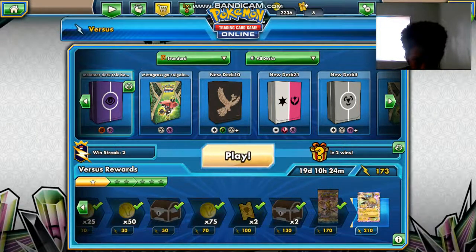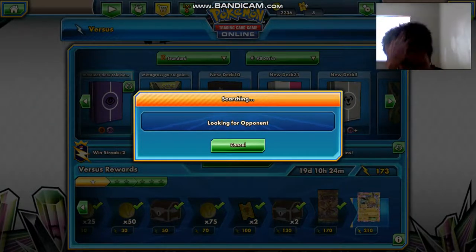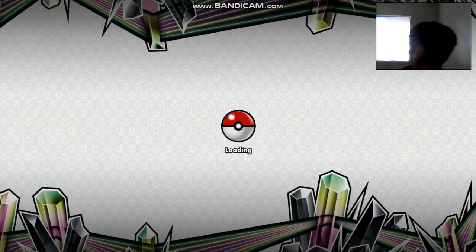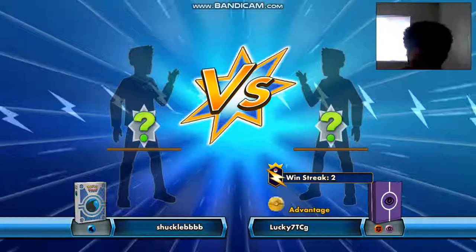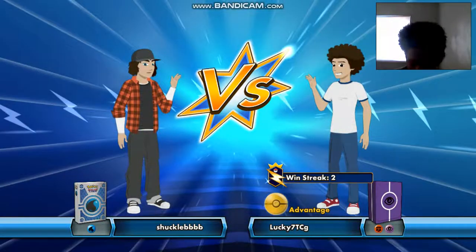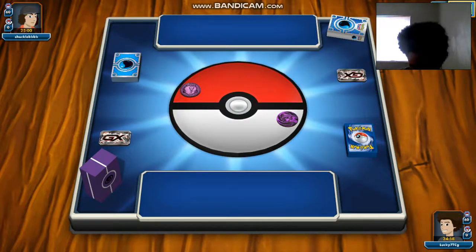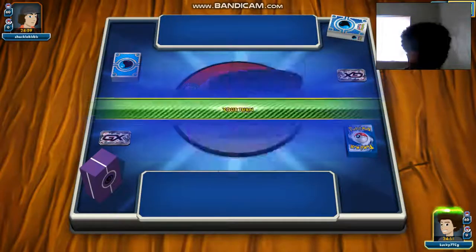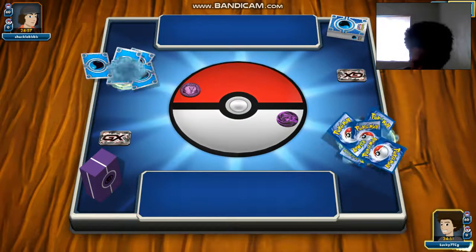Today we're testing out the Malamar/Necrozma DX deck that made the finals in the Philadelphia Championship. It had a Marshadow in it and a whole bunch of stuff that happens, especially with Malamar's Psychic Recharge ability — it's pretty cool. This is my first time ever using any psychic or Malamar deck, so first look at it; don't know how it will go but let's test it out and see what made it get second or first place.